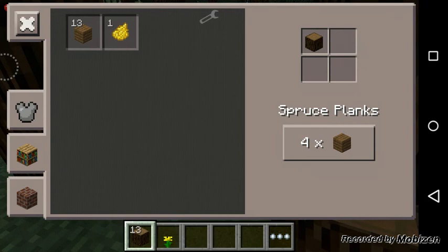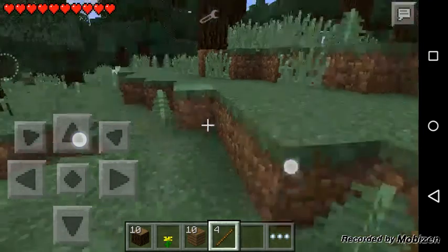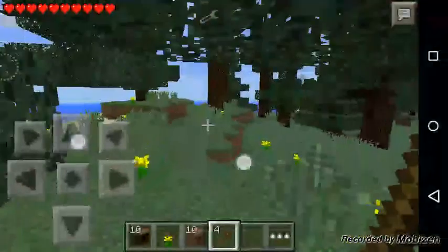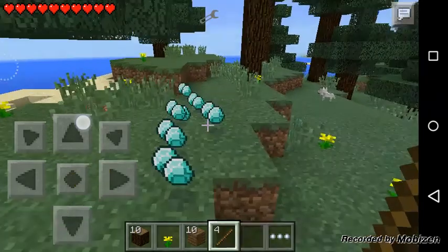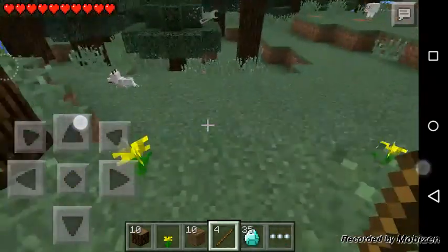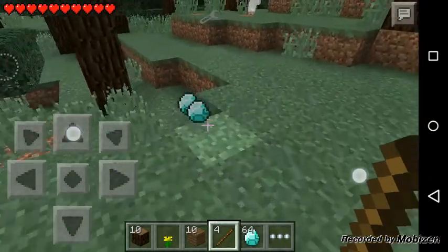Diamond Rain is pretty cool if you need some diamonds real quick — use a stick, hit the ground, and diamonds appear. Yeah, it's pretty cool.